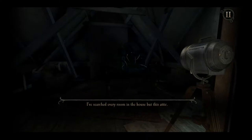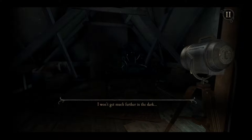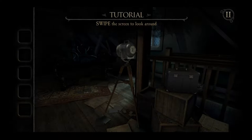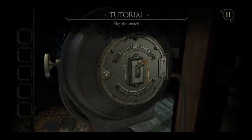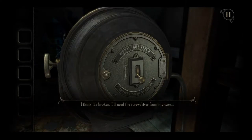I've searched every room in the house but this attic. I won't get much further in the dark. And of course you have to go through the tutorial, but it's a good thing we got this big floodlight here. I'm going to guess it's not as simple — flip the switch. I think it's broken. I'll need a screwdriver from my case.